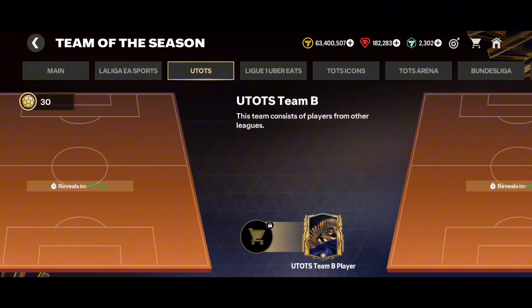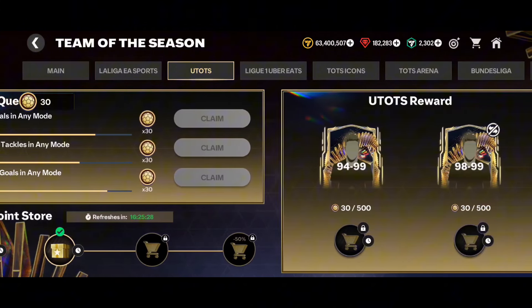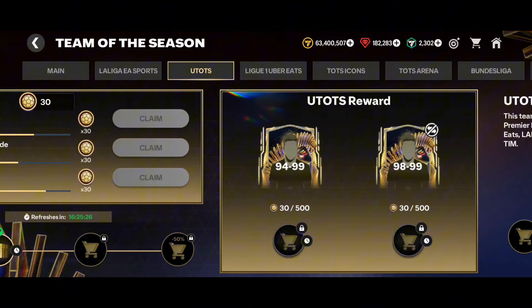Assalamu alaikum video people, we are back with another video. In this video we will talk about how we can get 640 Ultimate Team of the Season points for free, which will help us to get our free UTOTS player — either a 94 to 99 or 98 to 99. So watch this video till the end.